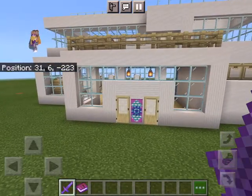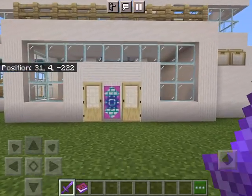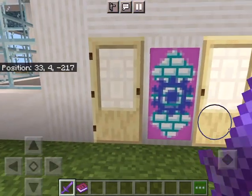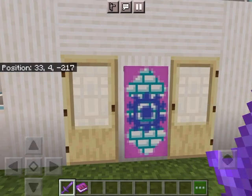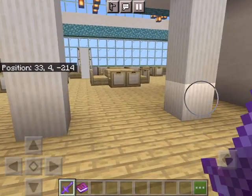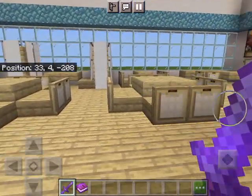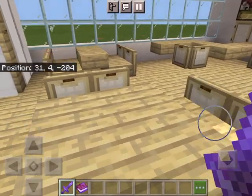To start the tours, over here we have my restaurant, and right there is the logo for my restaurant that I am calling Langerhiver, which means food and drink. And in here we have tables.